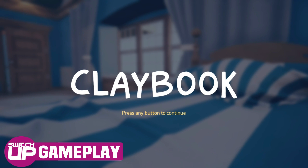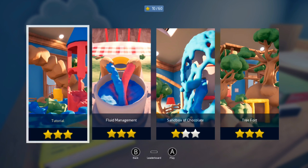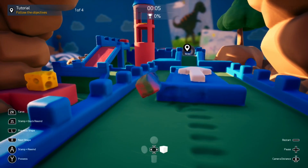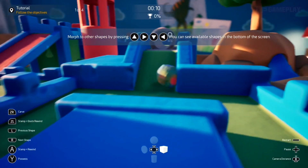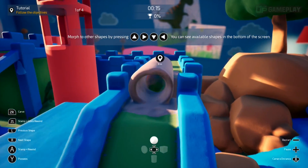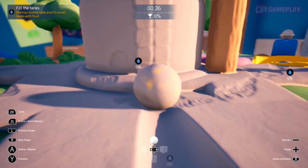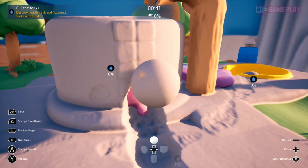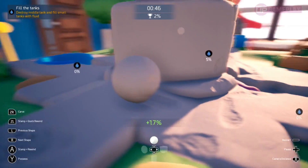In terms of the actual gameplay, you work your way through a series of books, with each book containing a number of levels or chapters within it. Game worlds are made up entirely of clay, and the clay does have the look and feel of a real, malleable substance, which is essential if a game like this is going to work. As you roll your clay shape across the terrain, you will pick up additional clay from the ground, changing the colour and the shape of your piece of clay. Leave your clay idle for long enough and it will begin to sink into the surface. It was critical that the physics of the subject material were portrayed accurately, and for the most part, Claybook does a very good job of this.